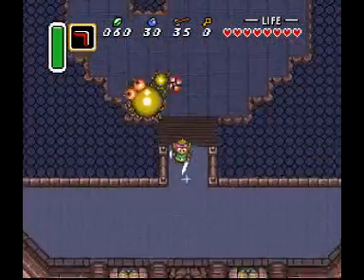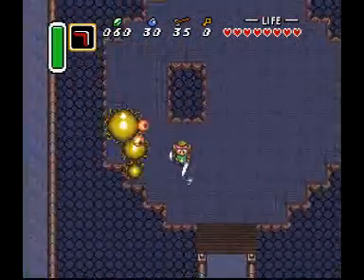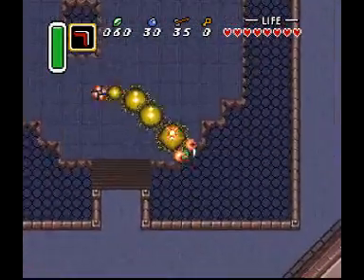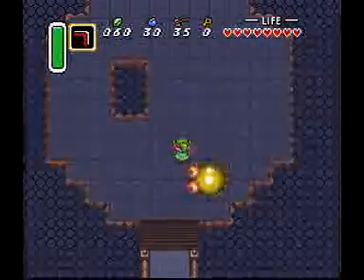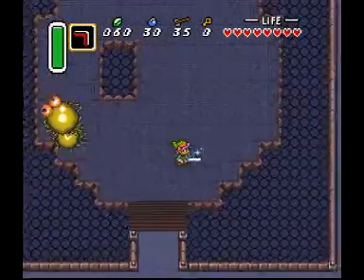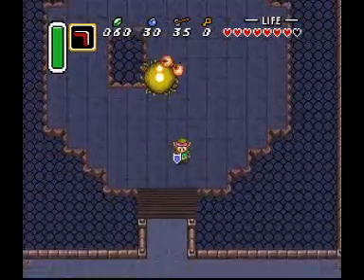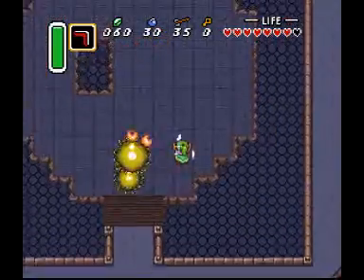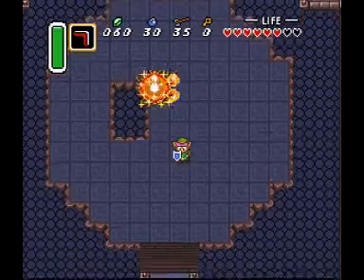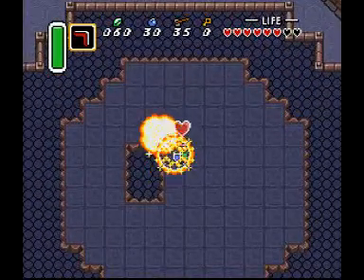If you fall down here, you have to repeat this entire boss. Is that fun? No, it's not. Is it fun with a horrible controller like the one I have? No, it's not. Oh — I have no idea how I survived that, but I'll take it. Die, wormy guy, die! The main problem with this fight is if you fall down a pit, his health resets. So try not to fall down — apparently that worked pretty well.